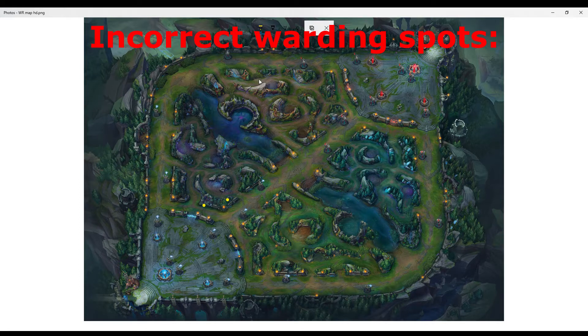Some incorrect warding placements that I see pretty often: for mid lane, I see people warding in the side brushes. These are incorrect wards — they barely allow you to see the jungler. Only when the jungler is about here is when you're going to see them, and if you're pushed up in the lane, you're going to either die or have to burn your flash going all the way back to safety. Incorrect wards I see for top lane and bot lane include here, here, here, here. These brushes are not going to save you from ganks. Also, if you put your ward too low inside this brush, it's a lazy ward, and that's also not going to save you from ganks.